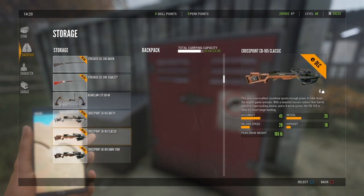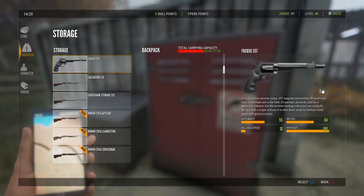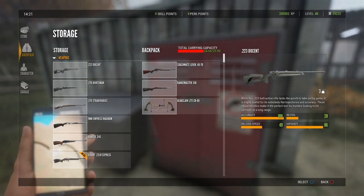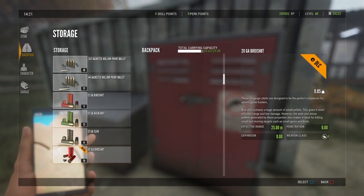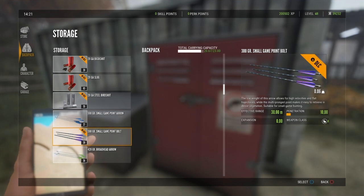It's actually the Weapon Pack 2. Finally getting another Weapon Pack. We had Weapon Pack 1 a couple months ago with the recurves, I believe the .22, and the Crossbow. I think that's all it was — the .22, the recurve, and the Crossbow. I'm not exactly sure, correct me if I'm wrong.